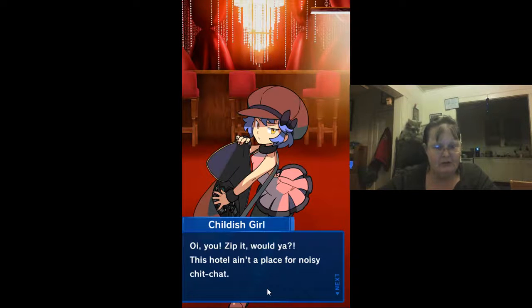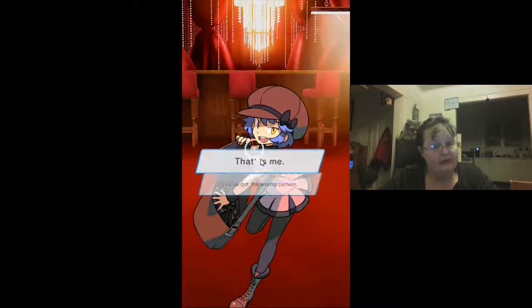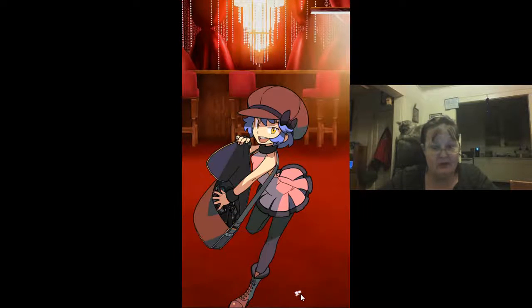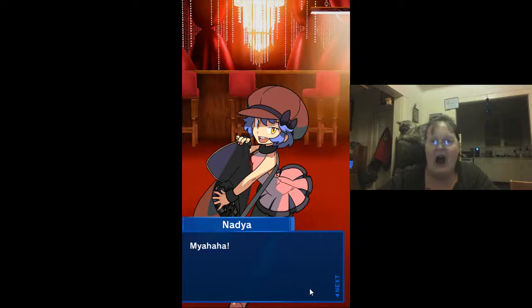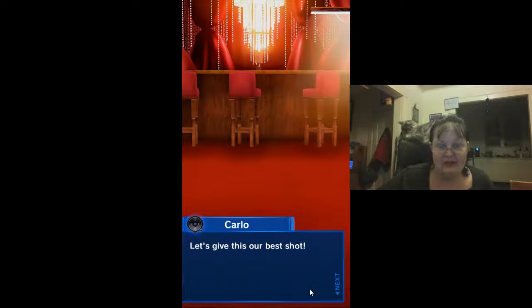'Oy, you zip it — this hotel ain't a place for noisy chit-chat! Wait a second, I know you — you're your mama, ain't you? That's me.' 'I knew it! I've seen you before — I watched your duel against Mr. Yuji. I gotta admit I was half impressed. Whoops, where are my manners? The name's Nadia, I'm the owner of this here hotel, Chate de Rosa — the multicolored plate spinner. Pleased to meet ya, don't let my reputation scare ya. I'm just another player, same as anyone else. I'll be waiting for ya. Muahaha!' I think we might be her next little birdies. Let's give this our best shot.